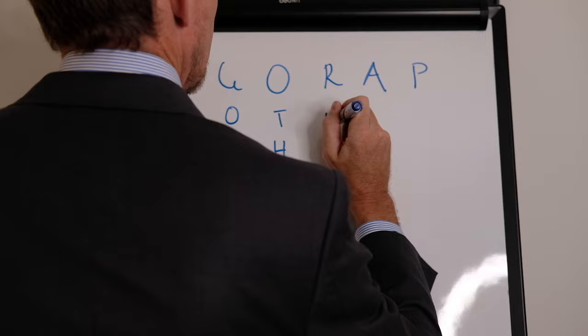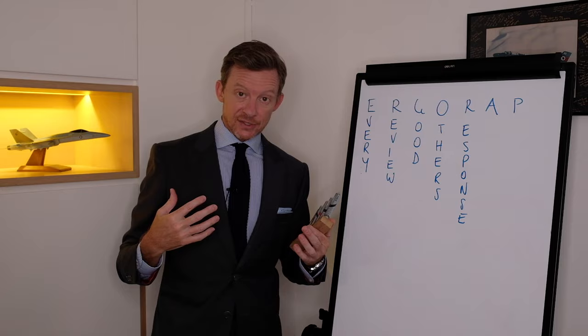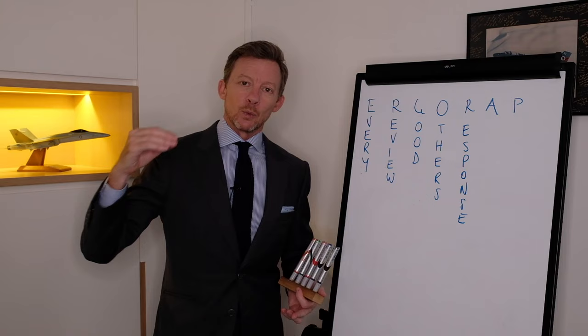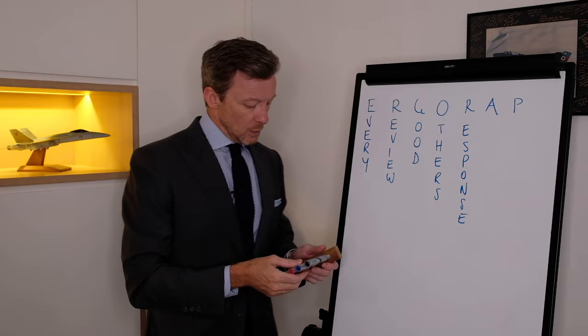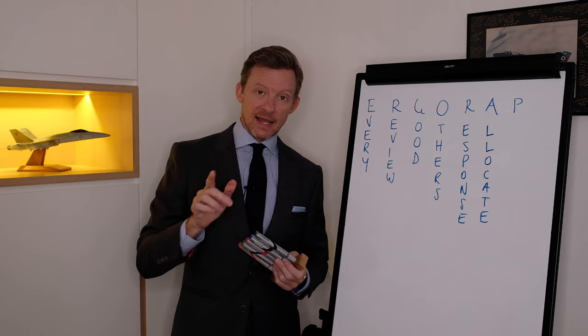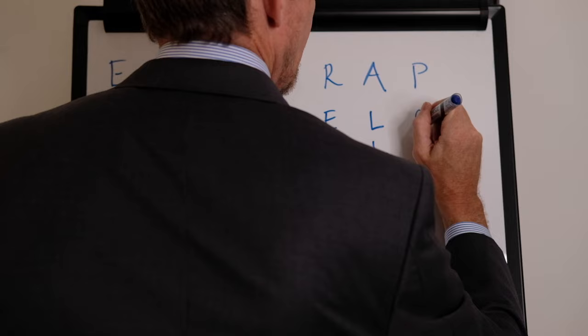A very important part of constant improvement is that we have to Respond. There's no point drawing out lessons and then going on to a champagne lunch and moving on. We have to work out what we're going to do so that those errors ideally never happen again. We then want to Allocate responsibility — don't walk away saying 'we're going to fix that' without nailing someone down who has to deliver on that response at a certain time in a certain way. And lastly we want to finish on a Positive note.